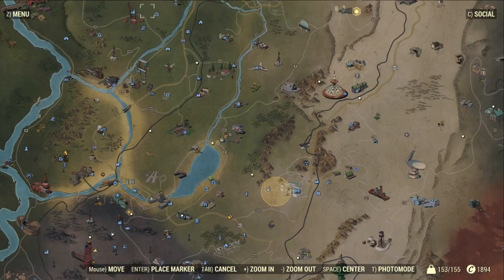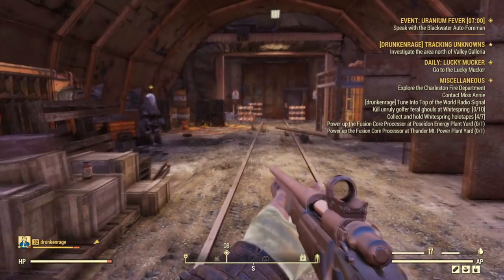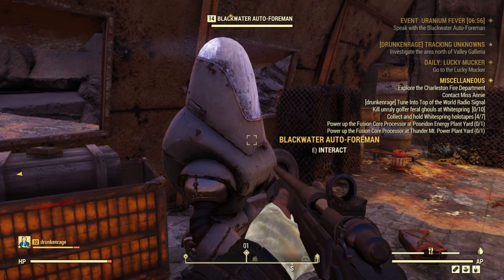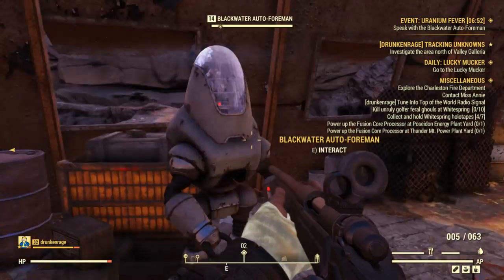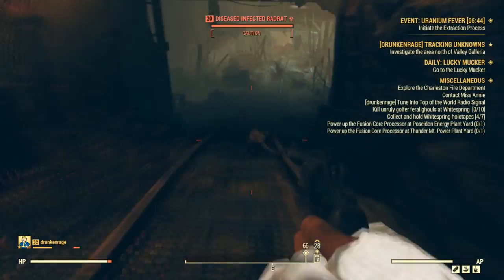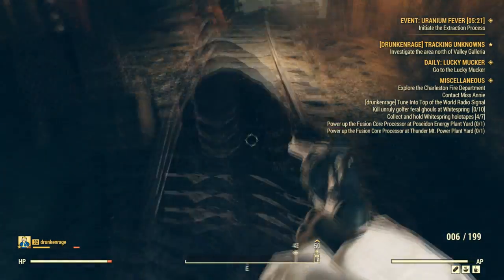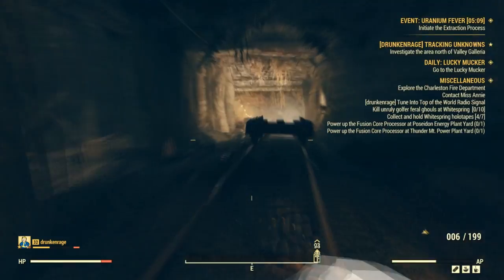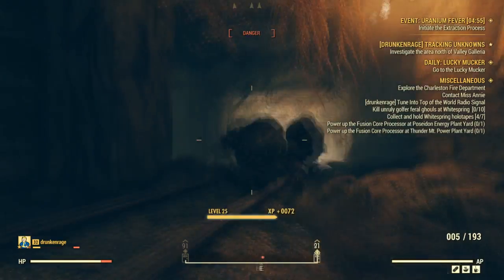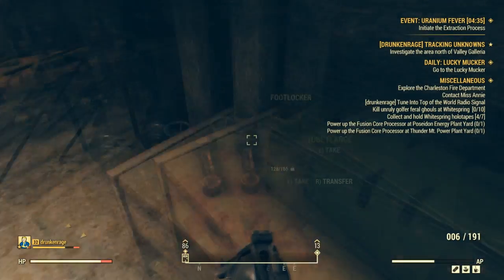The first event is called Uranium Fever. It's located north from the White Spring Hotel at Blackwater Mine. Fast travel here as soon as you see the Uranium Fever event pop up on the map. Once you arrive, head over to the highlighted robot and talk to him. The quest will then update telling you to turn on the Uranium Extractors — head into the mine and run down the train track. You'll have about five minutes to turn on the extractors or you'll fail the event.